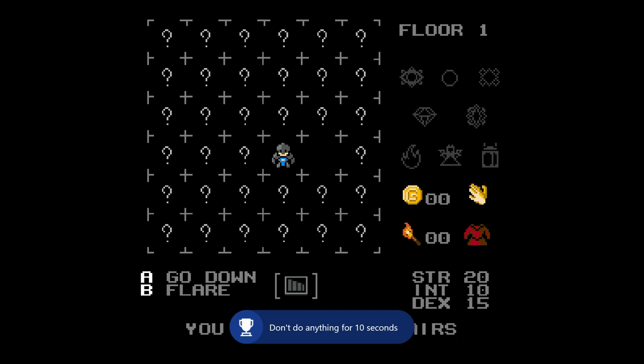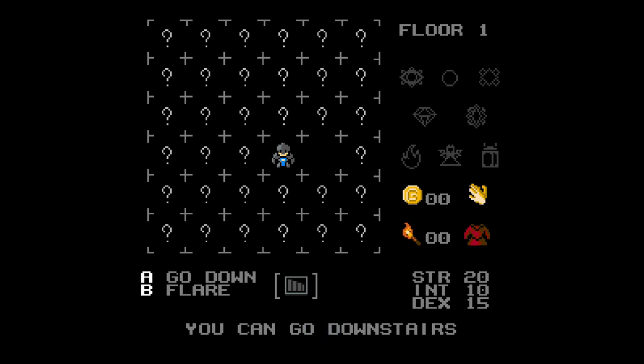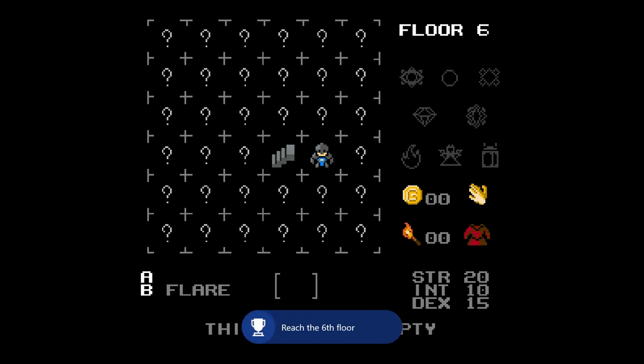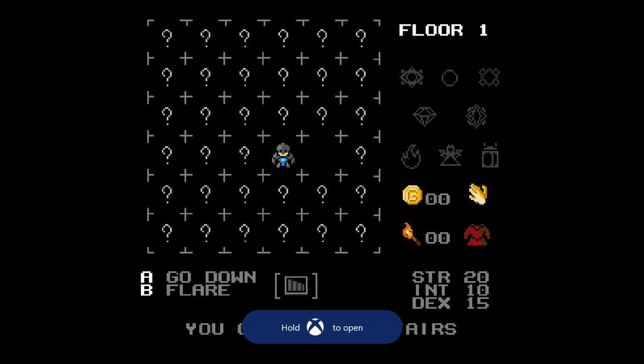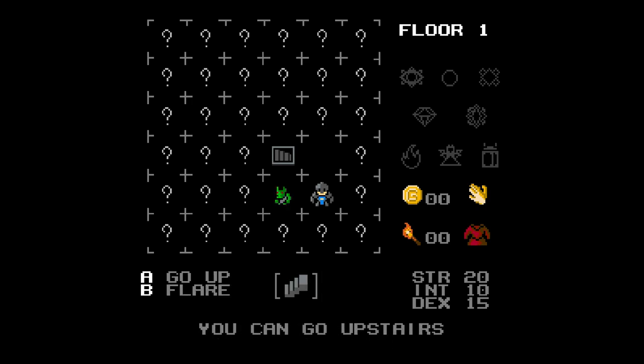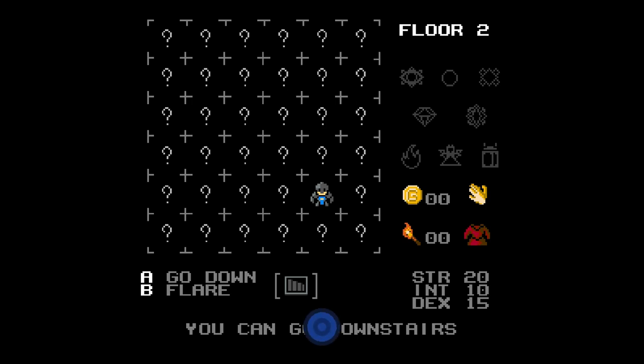So now in this game all we do is move around the different question marks — there's different stuff under them, you might find an enemy or you might find stairs. I found stairs to go down; I'm on floor one right now. If I go down the stairs I'm on floor six, which is the top floor, and I get an achievement for reaching that floor. There's an achievement just for going on each floor so you just have to find the stairs, but it's RNG — just got to see what's under the question marks. I just found stairs going up, so now I'm on floor two.